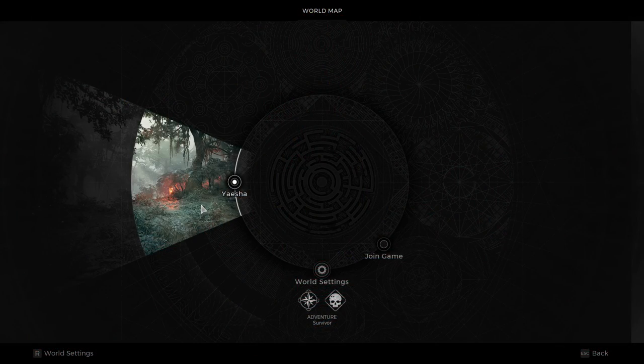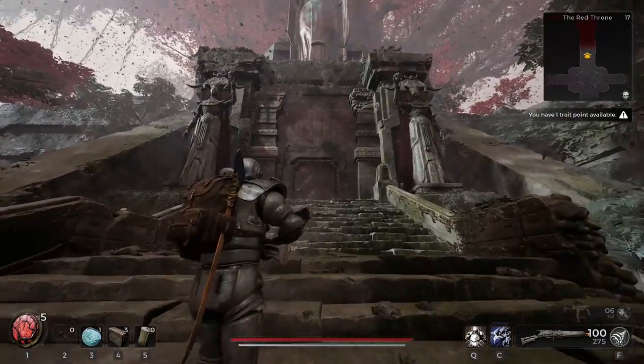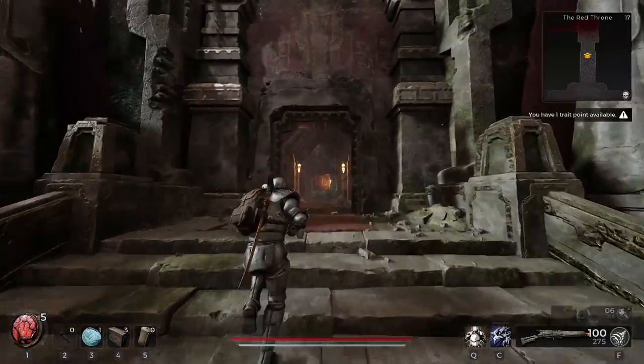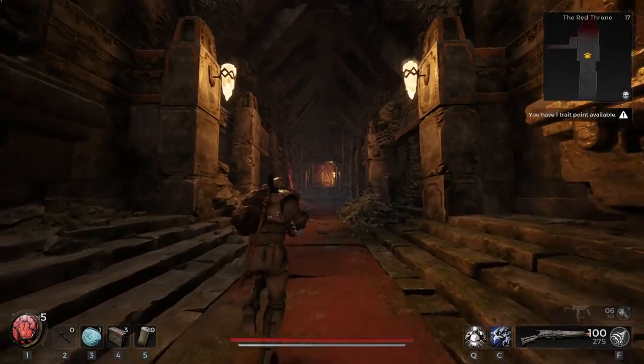To get the Royal Broadsword, you will need to reroll your game on the Yeisha world until you get the Red Throne starting point. Then from the spawn point, run straight ahead and into the temple, and instead of going left, approach the big red door and interact with it.